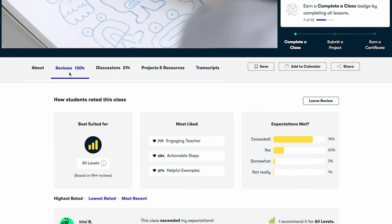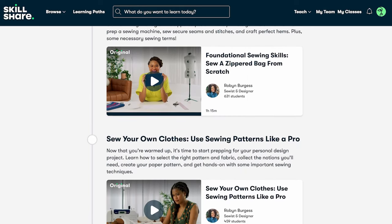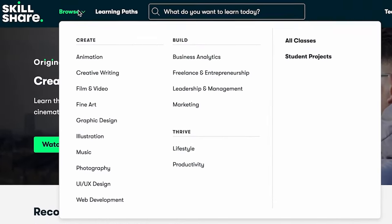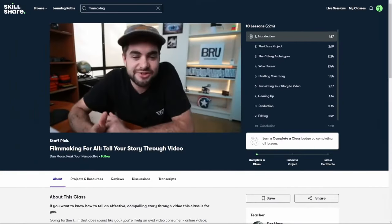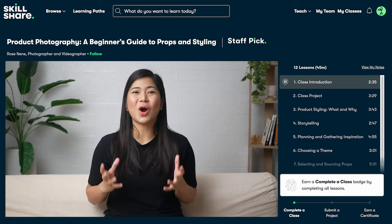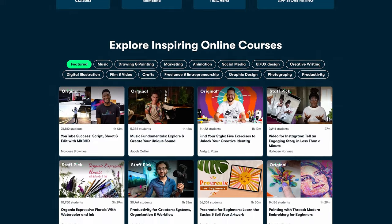Or, if you're the more teaching type, create your own class and earn money whenever someone joins and becomes your student. Skillshare features tons of classes in almost every creative skill you can think of, including marketing, filmmaking, or photography. The first 1,000 people to use the link in the description will get a one-month trial of Skillshare.